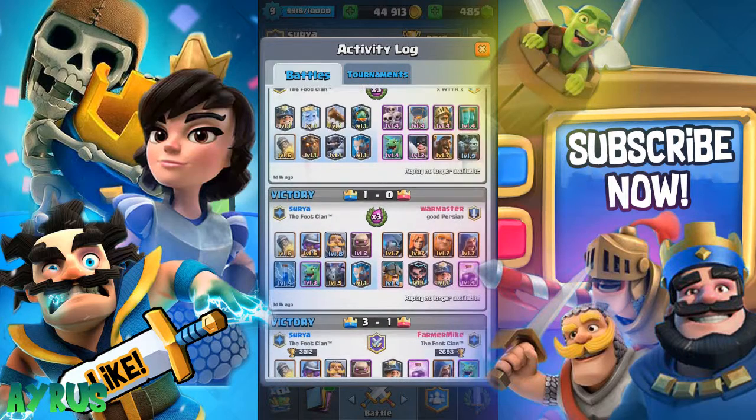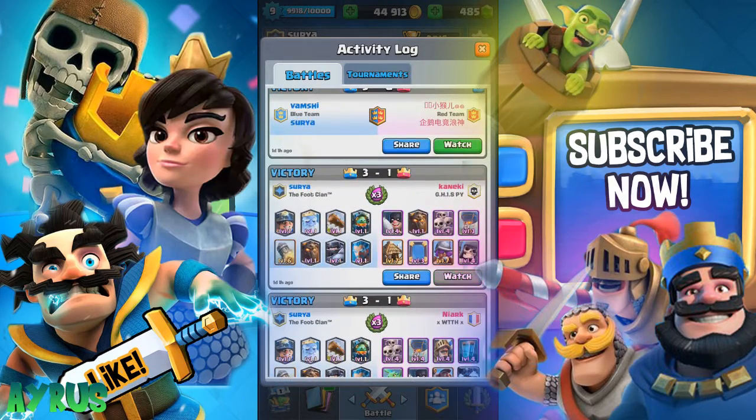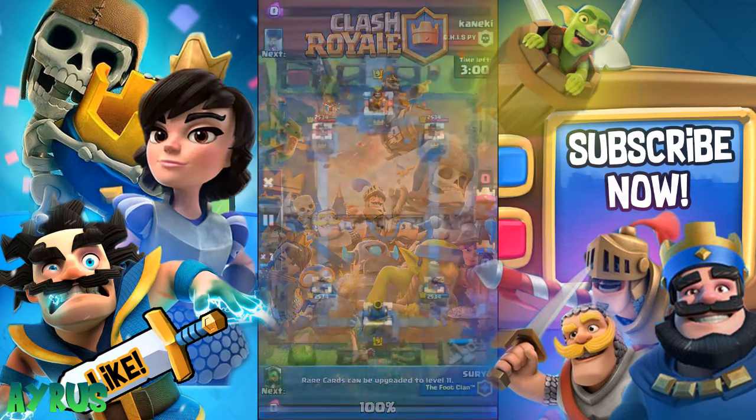If you do have all the legendary cards, make sure you swap in the zap instead of the log, because many people come in with sparkies and that's going to be a big headache. Let me get into some replays right now.